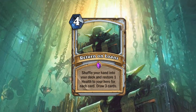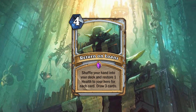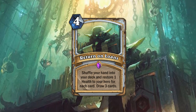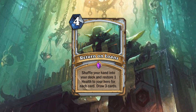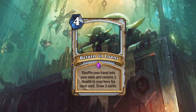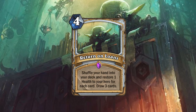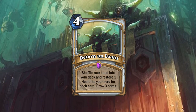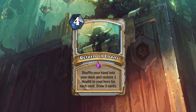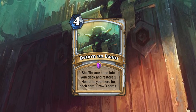Next up is Return on Loans, the first epic we have — a 4-mana spell. Shuffle your hand into your deck and restore one health to your hero for each card. Draw three cards. This card is an insanely strong tool in fatigue matchups. If you have a big hand of ten cards, you can restore ten health to your hero. You don't really get rid of those cards — they're in the deck now — and then you draw three cards. You can out-fatigue basically anybody with Return on Loans.